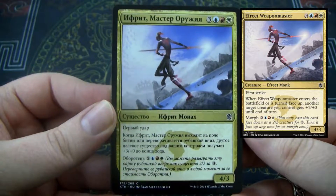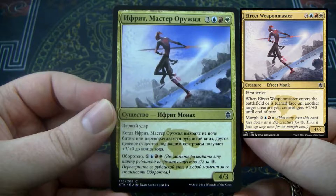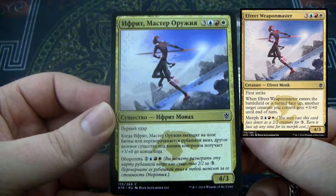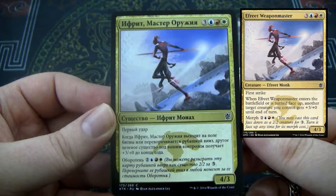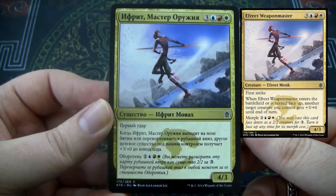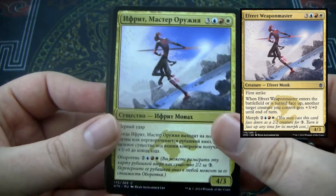Alright, so this is one of the common clan cards — there is one for each clan. This one is alright. It has flying and morph, and I believe when you morph it up you can give a creature +3/+0 and some other effect. Maybe not flying.